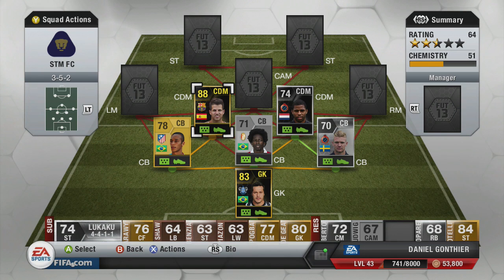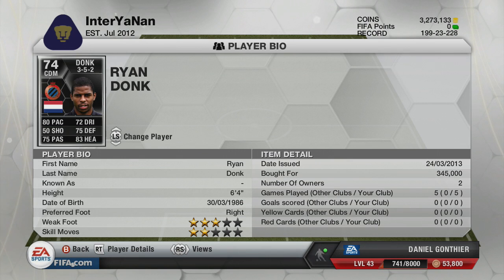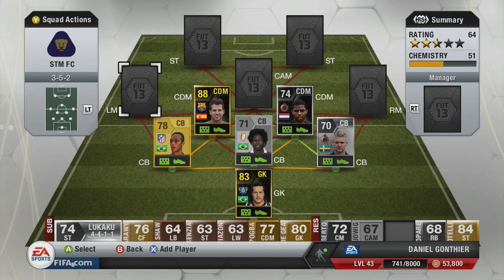You need to play Fabregas further up — I wouldn't necessarily say CAM, but centre-mid would be perfect for him. And then we've got in-form Donk, who is absolutely perfect in the CDM position. He's just an absolute machine. 75 defending, 80 pace — he's a monster, lads. I picked him up for 345k, I think he will go down. EA, why did you destroy him though? If you had just kept him centre-back, we all would have been happy. But CDM — you can play him in loads of different positions. CDM, I think he's absolutely perfect, he's just as good — he's like the David Luiz.